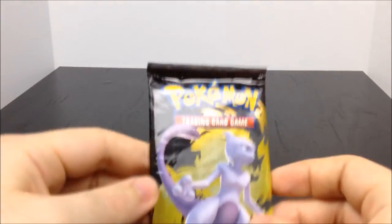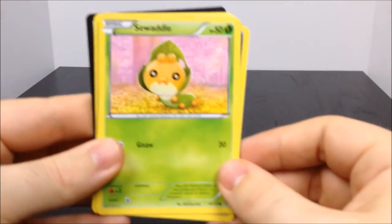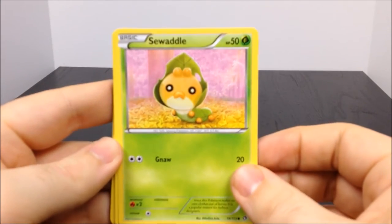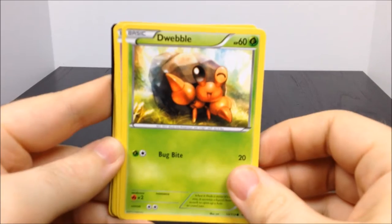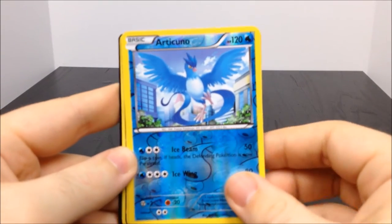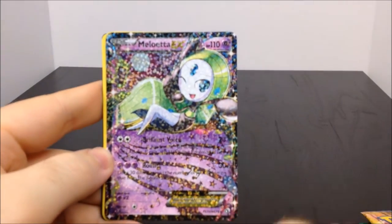I'll go ahead and start with the XY Breakpoint since it's the odd one out. So we have a Swadloon which looks like a form from the one we just got, a Zoroark - I remember getting a toy from that for my cousins - a Dwebble, a Woobat that's such a cool little thing. Oh, look at the Articuno there - shiny rare Articuno, so that's cool. A Meloetta.